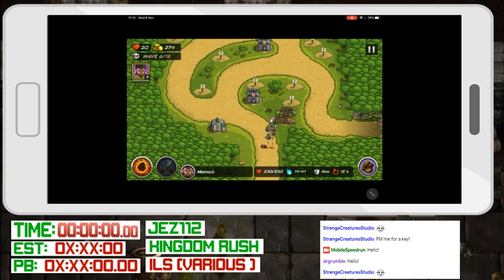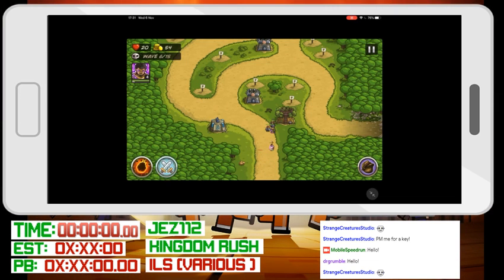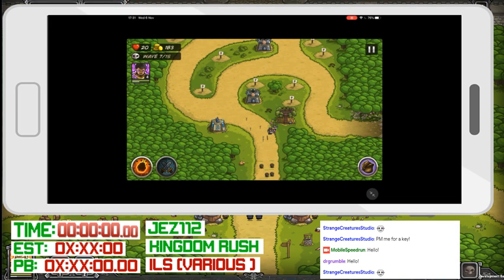You'll see in the top left there are 15 waves for this level — currently at six. Generally, you can call waves and they overlap each other. You'll see the skull that appears, and you tap on that for the waves to come. For speedruns, you want to tap those as soon as possible, except the first one — obviously you want to prep.